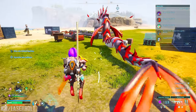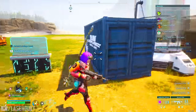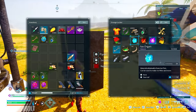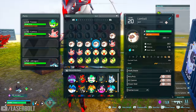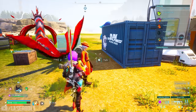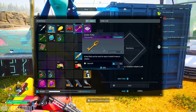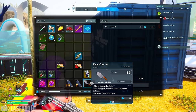Method three is farming bosses and opening chests, which give you valuable materials like diamonds. You can grab a diamond from your inventory, summon the merchant to your base, go to the sell menu, and sell those items to get coins back. It's a straightforward way to convert boss loot into currency.